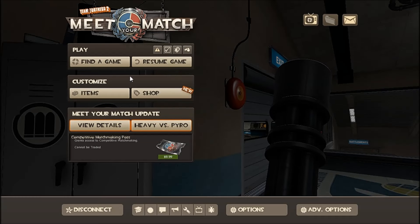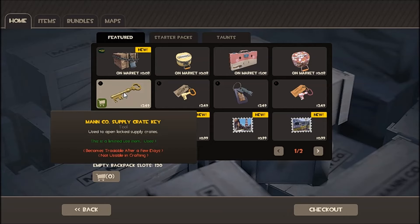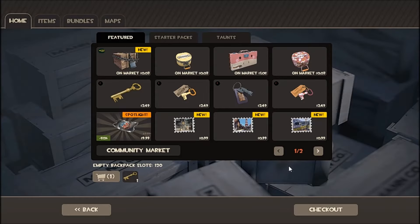Then you want to come into the menu and click Shop. You're going to go to the key and click Add to Cart.